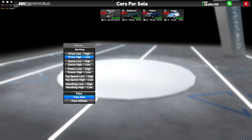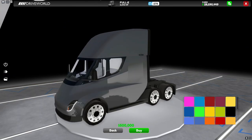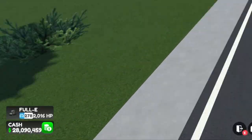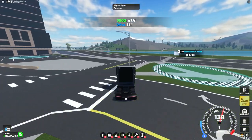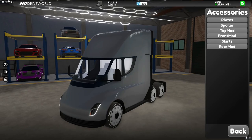Looking in the shop, we have a brand new car called the Full-E. For any of you that don't know, this is a Tesla Semi-Truck. When you first buy this truck, it has a score of 278 and a horsepower of 2016, with a top speed of around 140 miles per hour. And here are the customizations for it.